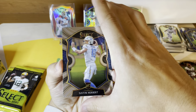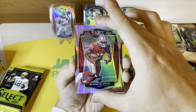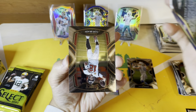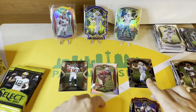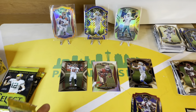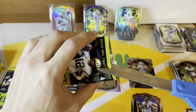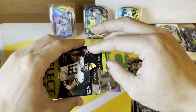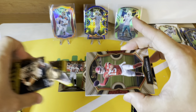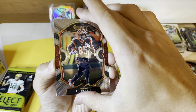Right off the bat, another Justin Herbert concourse. This product is ridiculous, guys — absolutely ridiculous. There's just so many rookie hits. There's a Brandon Ayuk silver, a Lamar tri-color, a Tom Brady club level. It's very hard to get blanked on these. This product is insane. Retail first-year Select — for me this is the best product you can rip at retail. It is so hard to get blanked because about 70% of your cards are rookies.